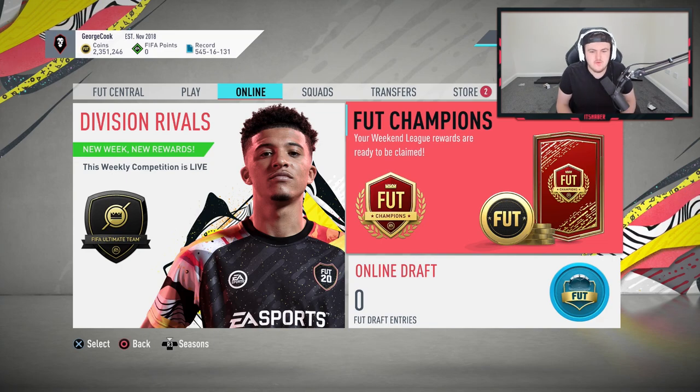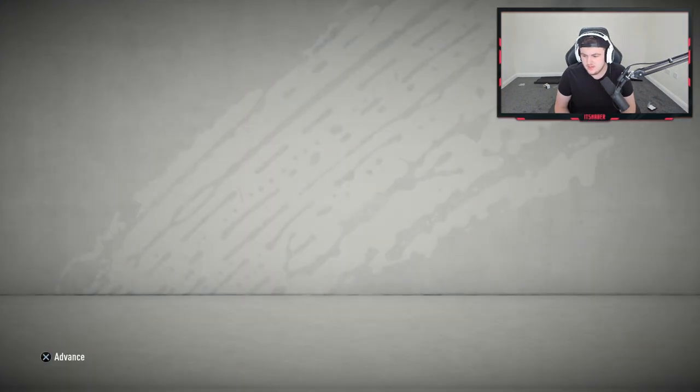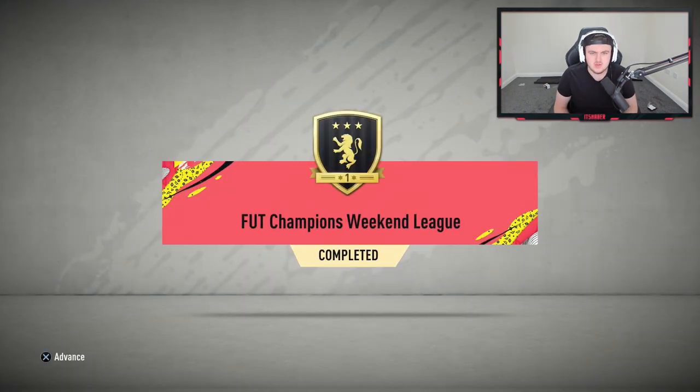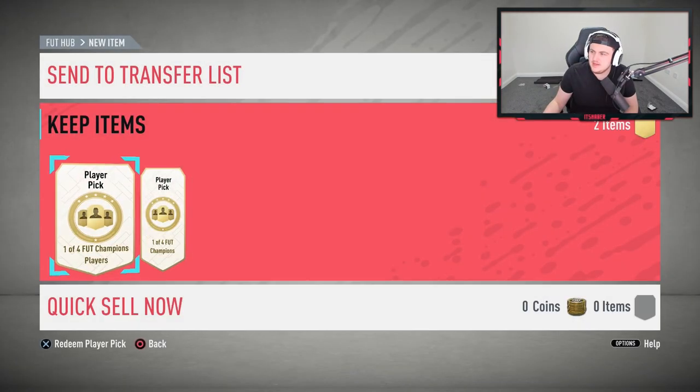Now it's time for Gold 1 rewards from George. George had a stinker of a weekend unfortunately and went 20 and 10 — it happens to the best of us. We're going to open up George's rewards and see if we can get anything good. He sent me a list of who he wants: Messi first, then Nainggolan, then Pereira. So let's open these up and see what we can get George.